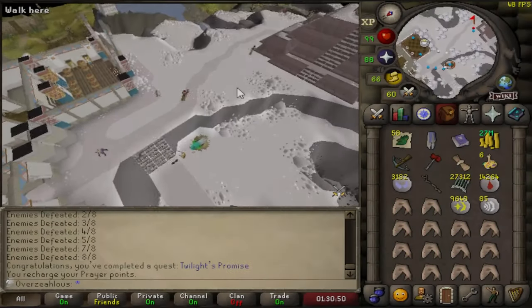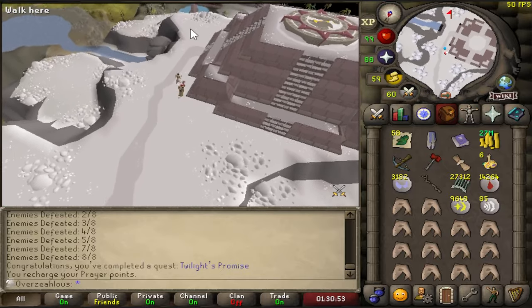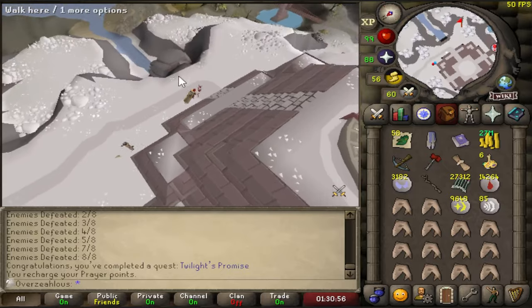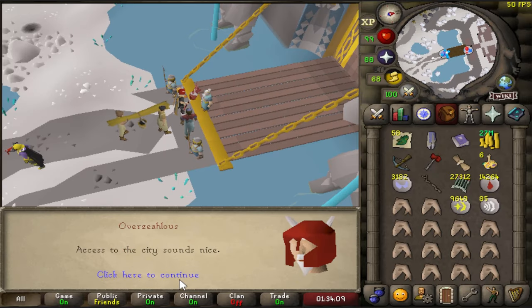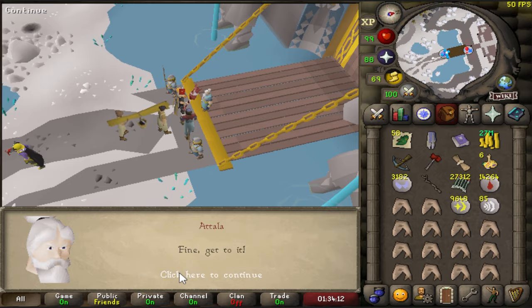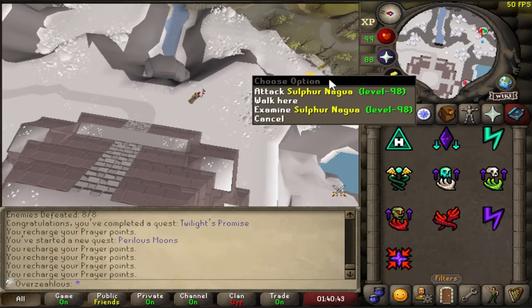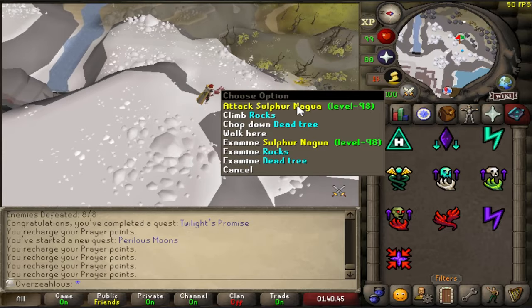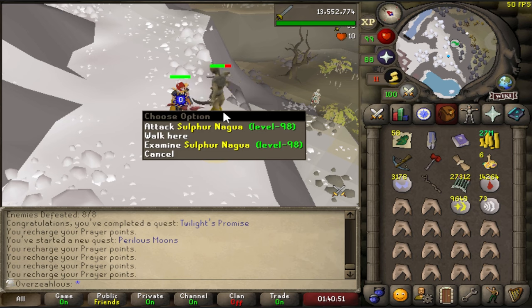It's nice actually having quests to do, because it just gives me a route to take, and then when I see things on the way I can just marvel at them. Let's start Perilous Moons - another quest for the Overzealous Boy. What the heck is a Sulfanagwa? I'm gonna kill it. I'm sure this won't cause any problems.